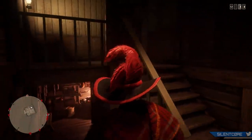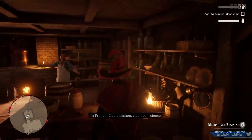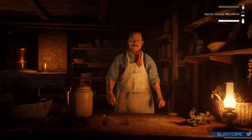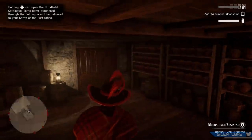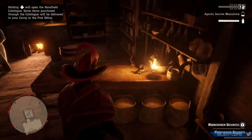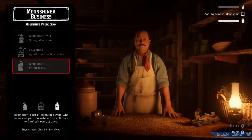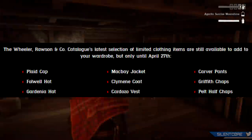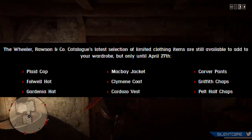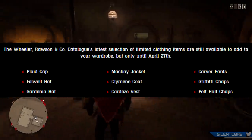I think this week I'm going to purchase a bar theme so I can switch themes whenever that becomes a daily challenge. The limited time clothing items are still available this week — they're the exact same items from last week, just extended for two weeks. They include the Plaid Cap, the Falwell Hat, the Guardiana Hat, the Mac Bay Jacket, Clemine Coat, Cardozo Vest, Carver Pants, Griffith Chaps, and Pelt Half Chaps. Feel free to watch last week's video to see what they look like in-game.